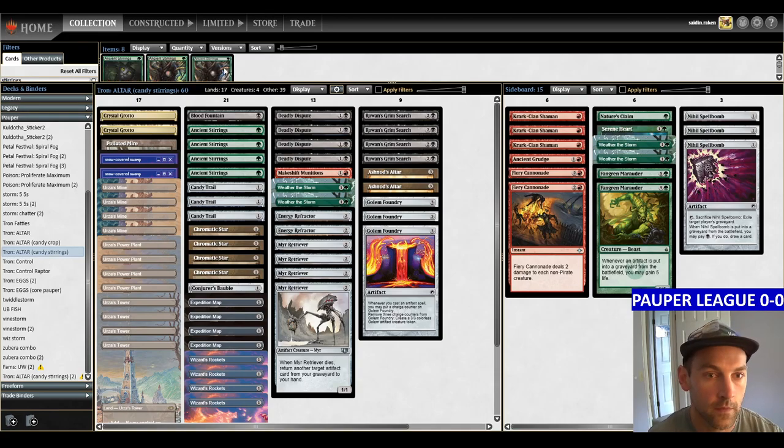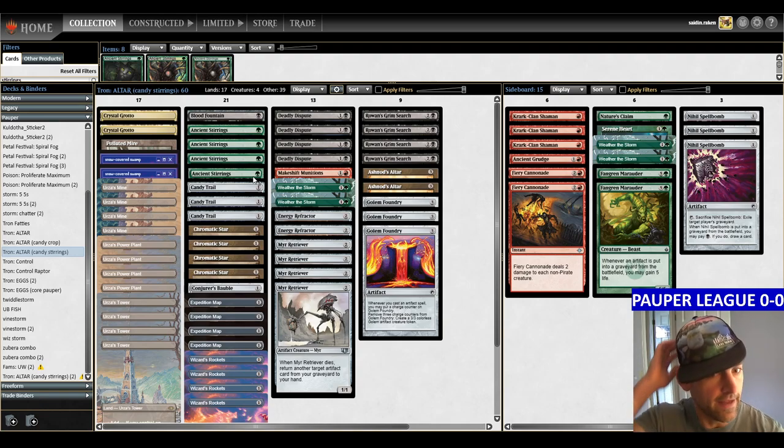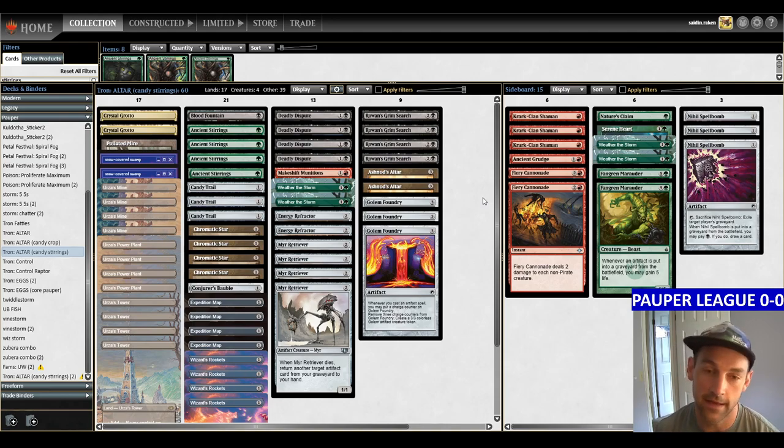I'm also going to replace one Ancient Stirrings with an off-art version — one weird art, three cat art — so I can notice when I draw it and see if a Candy Trail or a Stirrings would have been better. That's how you test your one-offs when you want to check your list. We'll try Fiery Cannonade because Mono Red is going to spew creatures with Namesticker Goblin, and I think Cannonade is better than Scattershot in that case. So let's try that for this league — that's the deck. Hit me up with a like and subscribe, check out the Patreon for the sideboard guide.